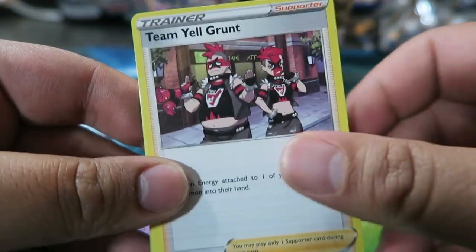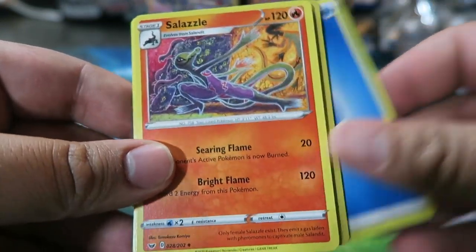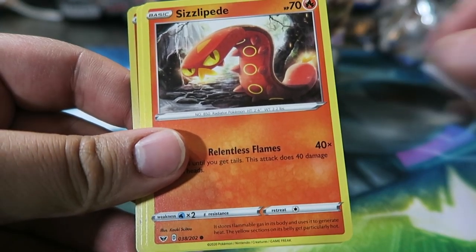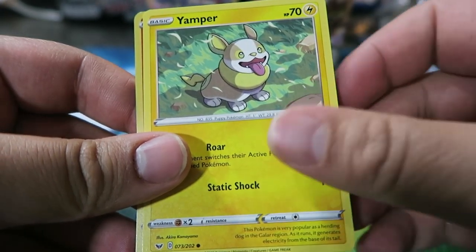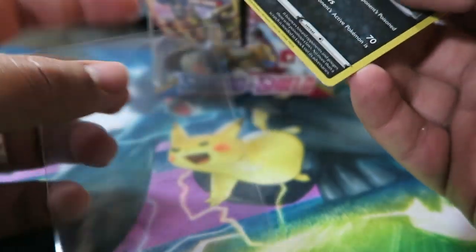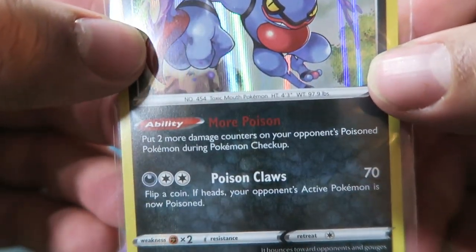These packs are hard to open. Three to the front: Team Yell Grunt, Hitmonlee, Salazzle, Water Energy, Roselia, Gastly, Pawnard, Sizzlipede, Yamper, Scorbunny Reverse — nice — and then Toxicroak Holo. Nice! Ability: put two more damage counters on your opponent's Poisoned Pokémon during Pokémon Checkup. Interesting.